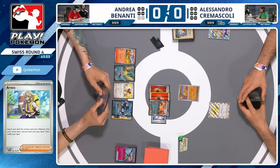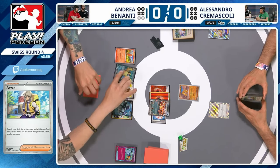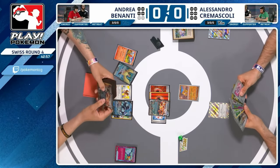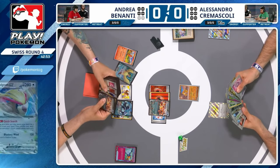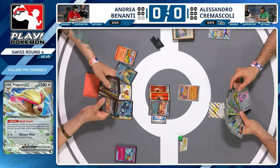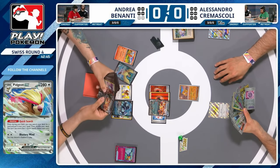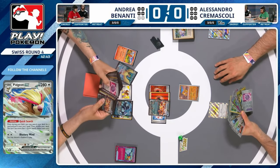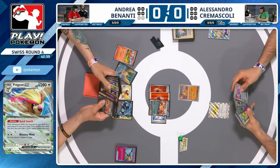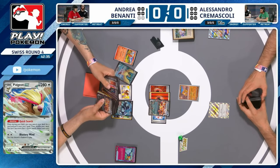Looking at Andrea's prizes there's no Boss's Orders, but looking at Andrea's list there are two Boss's Orders — that Pidgey's going down. We're going to see a Quick Search straight away from Andrea. I'd be stunned if it isn't just an immediate find of Boss's Orders. You're two prizes up, your opponent is struggling to establish any significant board presence. Maybe an Eerie of their own — you know Alessandro has a large hand size. That would be interesting.